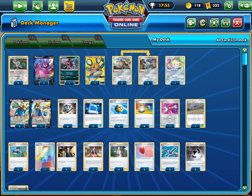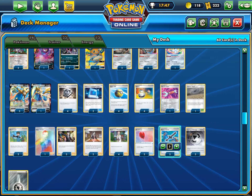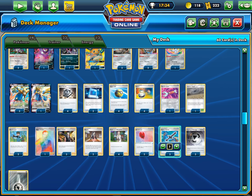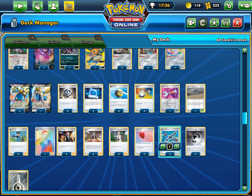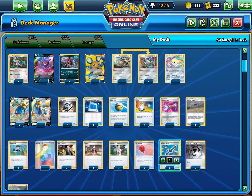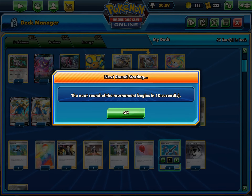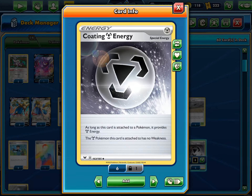This is the list, guys, if you want to check it out — this is the list. Zacian Pure with just one Rusted Sword. Rusted Sword is the main thing — I think the deck is a lot better now. Without Rusted Sword, all the tag team matchups were bad. Now ADP is a pretty 50-50 matchup, it's not an auto loss anymore. Melmetal — Lucario Melmetal. Zacian is a very good matchup now. Pikarom is a great matchup, it wasn't really before, now it's a great matchup. Pretty much every tag team deck — Mewtwo, Welder Mewtwo — is ready for one-shots. This deck is just really good, but no Coke-ins are just here for fire decks.